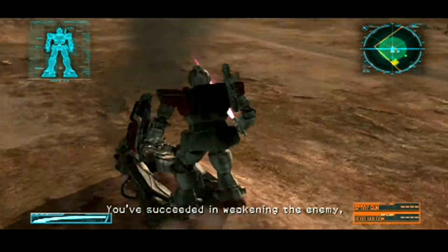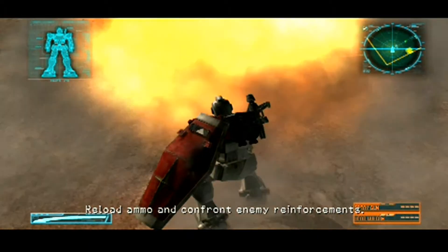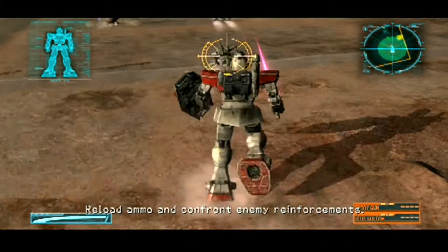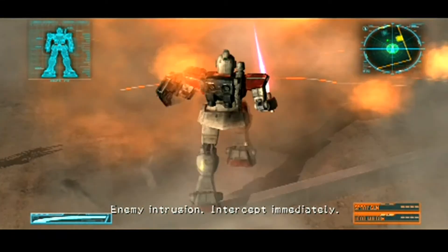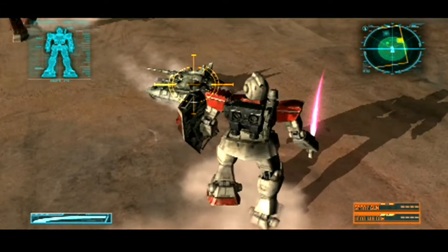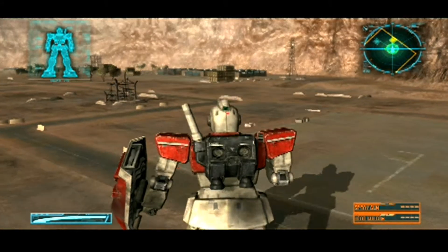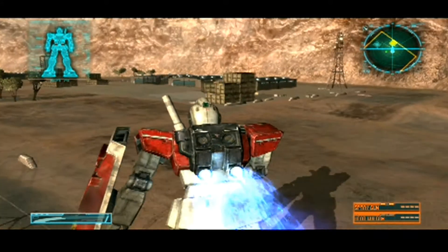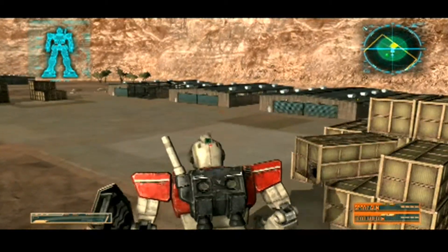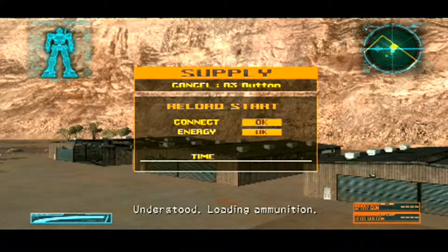You've succeeded in weakening the enemy, but we're not finished yet. Reload ammo and confront enemy reinforcements. Enemy intrusion — intercept immediately. Stop them! I gotta reload. This yellow bit here is a supply depot, and if I get there I can reload my ammunition. Loading ammunition — understood.